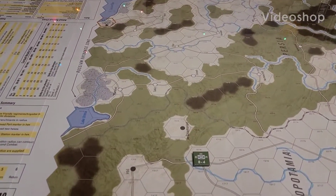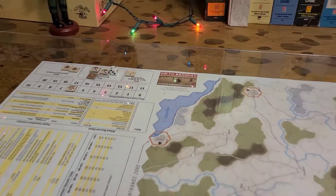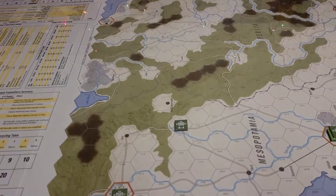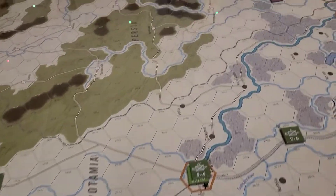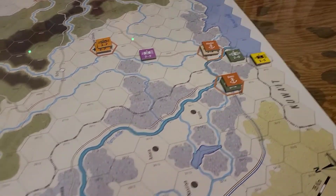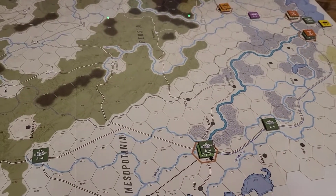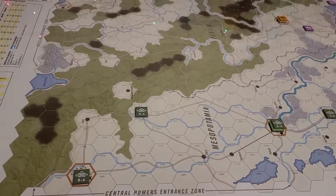All right, we're back at the On to Baghdad table, looking over everything. We're thinking about all those units that didn't have any supply, and I need to understand the supply better. We're only in the first part of turn one, and we have redone this game — this is the initial setup.